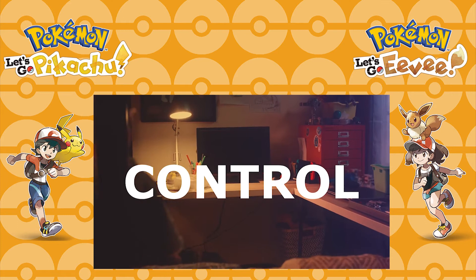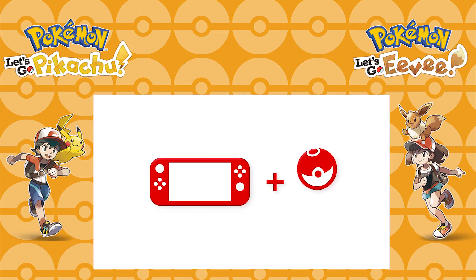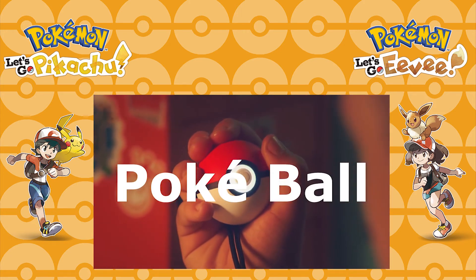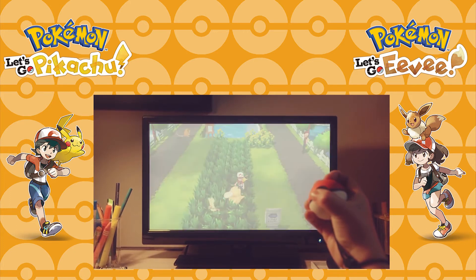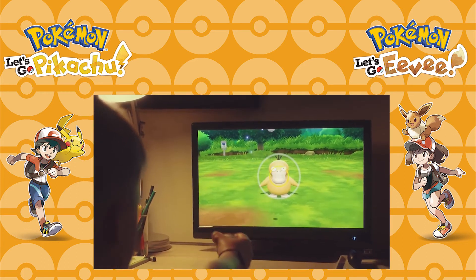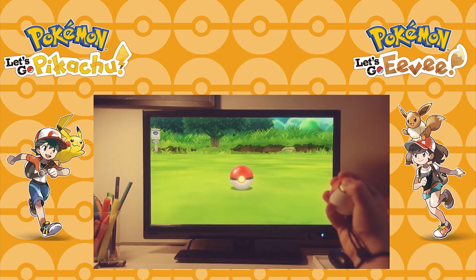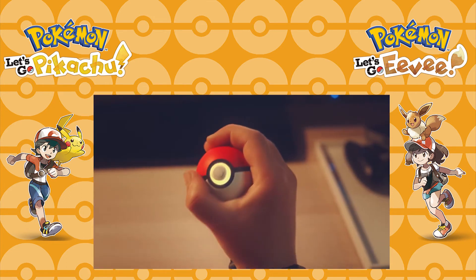The trailer then moves on to show us a new peripheral available with this game: the Pokéball Plus. This functions like a Joy-Con, with a thumbstick where the button of the Pokéball should be and a button on top that acts like an A button. We see the player moving around Cycling Road with this device, and in the tall grass we can see a Pidgey and a Psyduck. There's also a Raticate — the first Pokémon in the overworld shown outside of tall grass other than in caves. The trainer enters battle with a wild Psyduck and catches it the same way as with the Joy-Con. Coolly, the Pokéball on screen and the one you're holding flash in unison, which is a small but super cool detail.